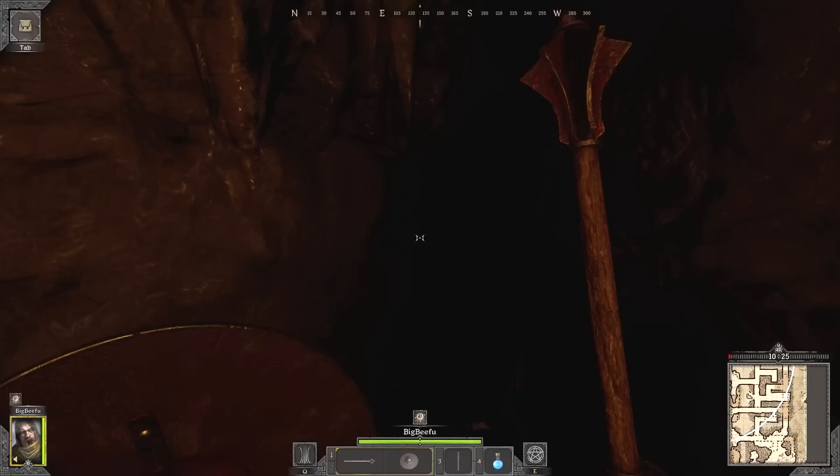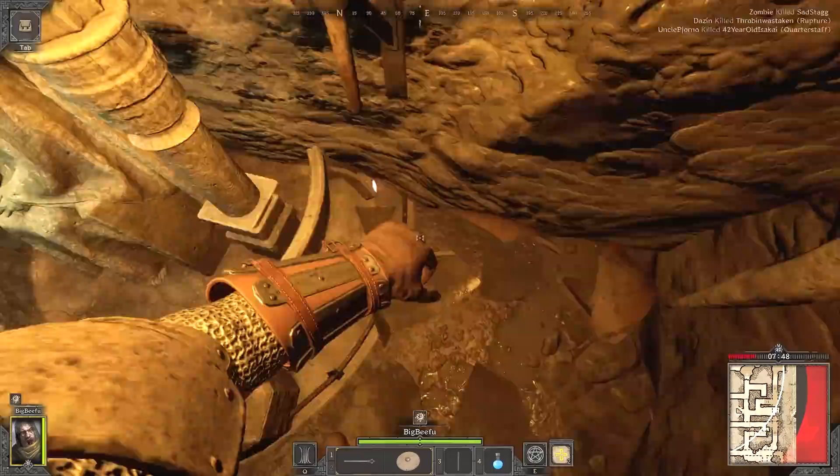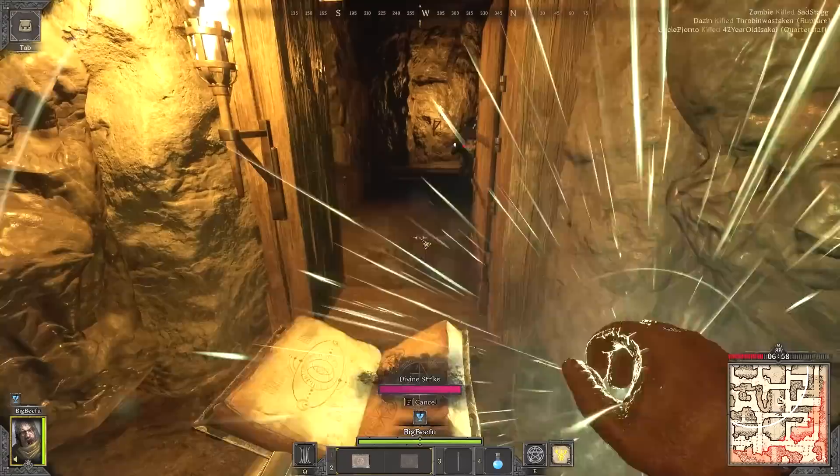On round four, I finally found a better shield than my default buckler. I personally hate the buckler — it's a tiny shield, but it is lighter weight than some of the others, so it's kind of personal preference.